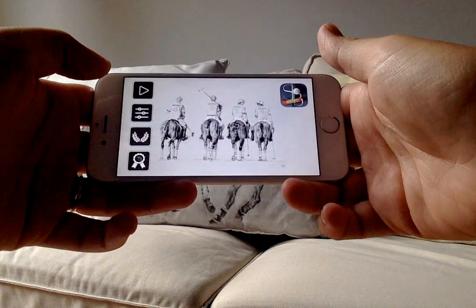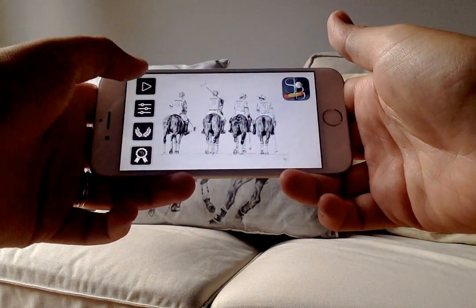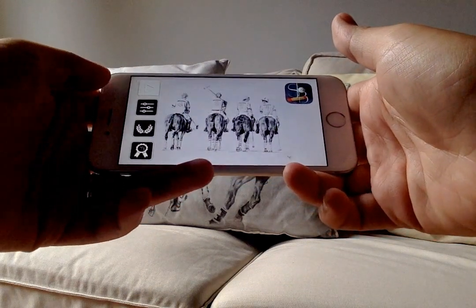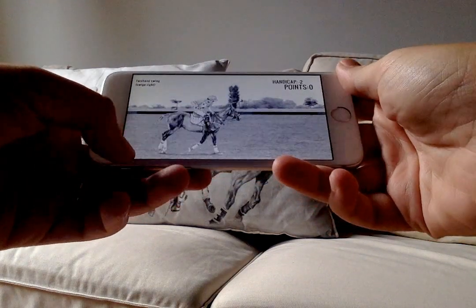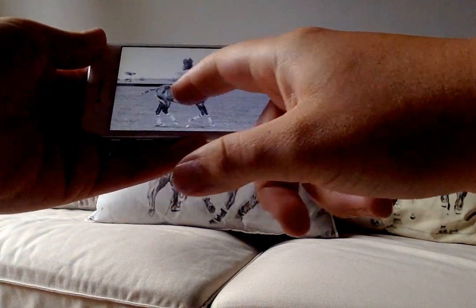Once you turn on the app, you will see the main menu with buttons on the left side of the screen. Push the play button to launch the game. When you see the Polo player riding the horse, on the top left corner of the screen you will see the hint on how to hit the ball.